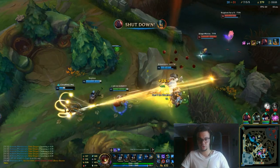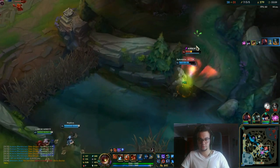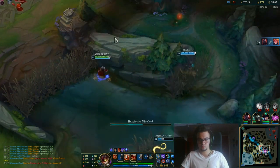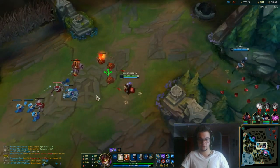Throw tons of damage at Olaf till he dies — and that worked. This is beautiful. Now we can actually take both of these and win the game.